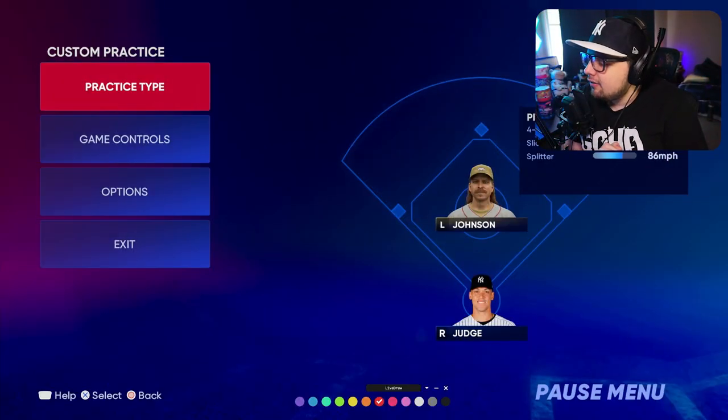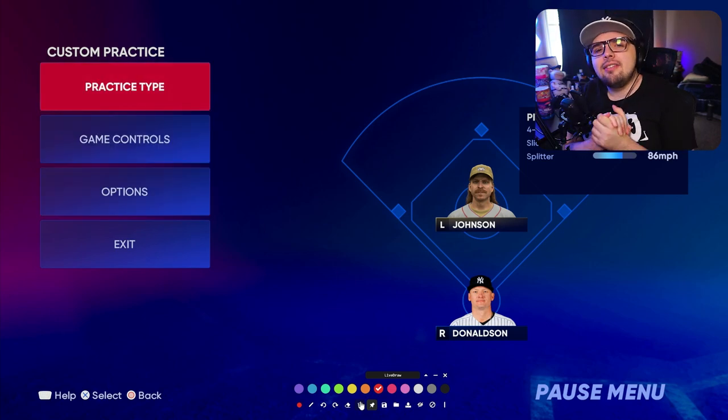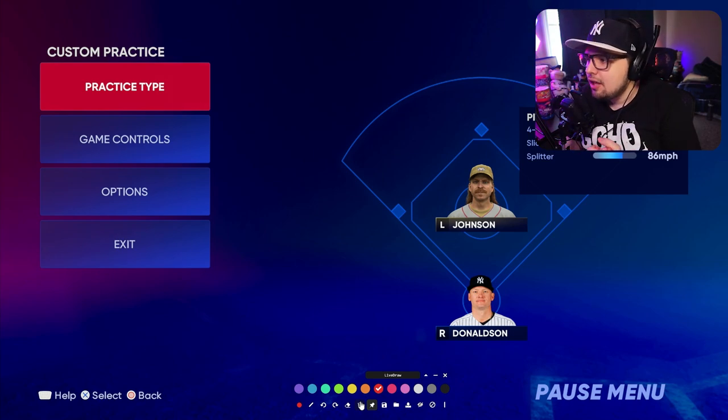As you see, I am in custom practice here. We're going to go up against Randy Johnson, and I'm going to try to demonstrate this concept of minimizing the strike zone. Take a part of the strike zone and tell yourself to only look for pitches within that zone. You can even take it to another level and say you're only going to swing at fastballs in that part of the strike zone.